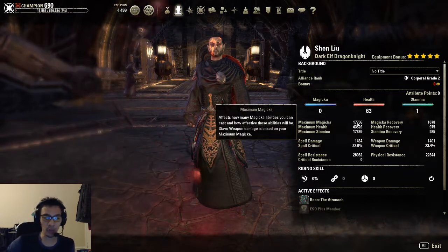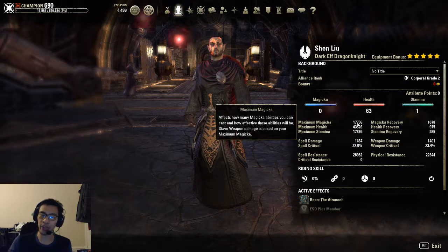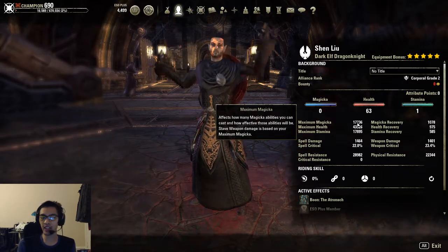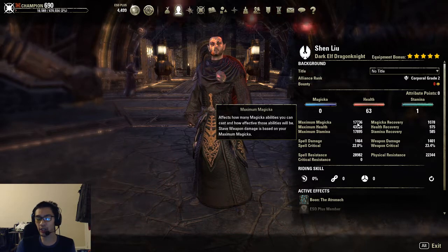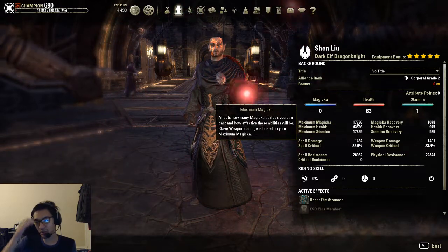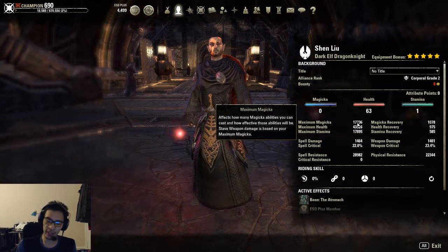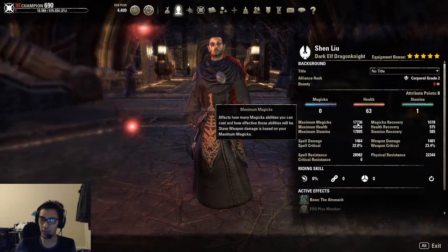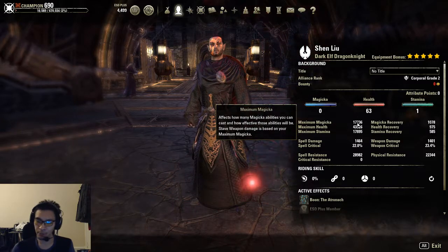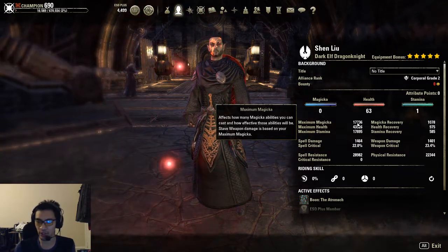For magicka, around 18k is very good to hit. Keep in mind I am a dark elf, so I have 9% extra magicka. If you are an imperial or similar race, you won't have as much magicka as I do. If you are an Argonian — which is the go-to tanking race now — you have about 5% extra magicka built into your passives. So your magicka might not be as high. The bottom line: make sure your stamina is always above your magicka. As a dark elf I need to play around with enchants and attributes, but as an Argonian or imperial you may not need to adjust as much.